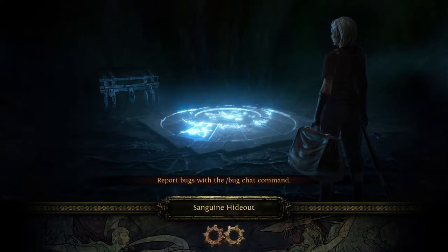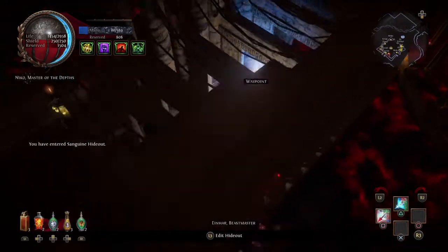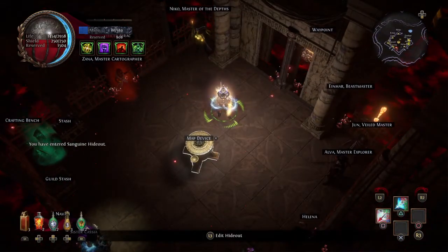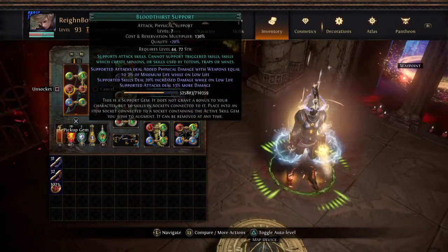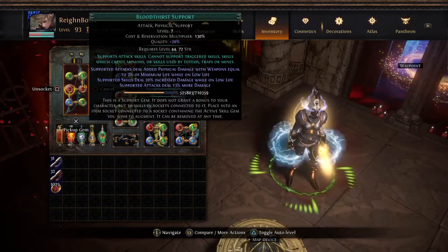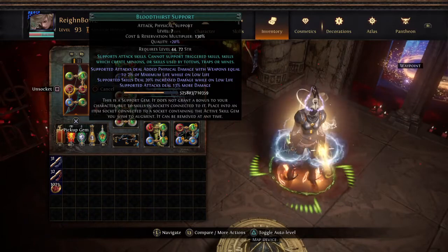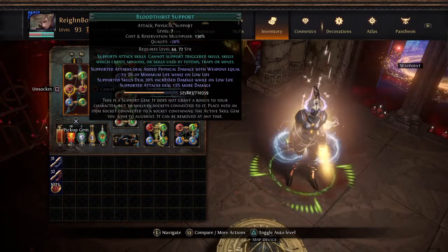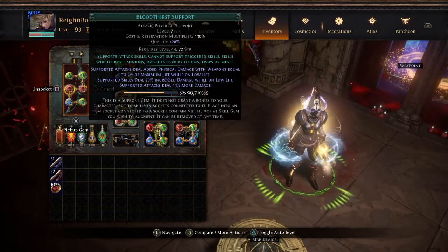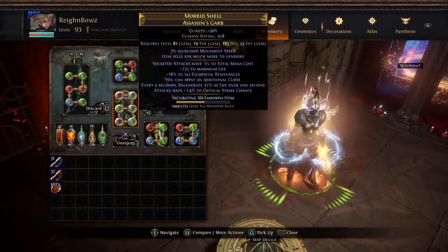I have drastically changed my tree from what it was and reconfigured things. As per request, I am trying the Bloodthirst support gem, currently only level seven. I was told it helps with Doomfletch Prism and everything like that. If anyone in the comments wants to tell me how exactly it works, I'd be glad to do more research on it.